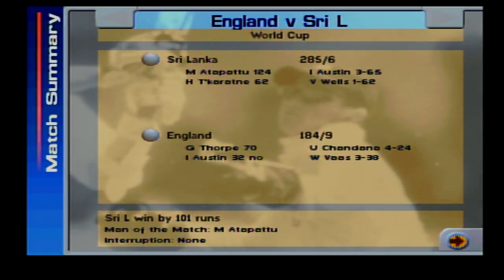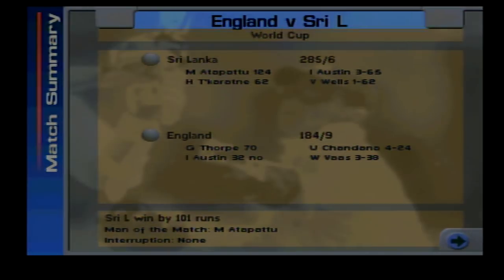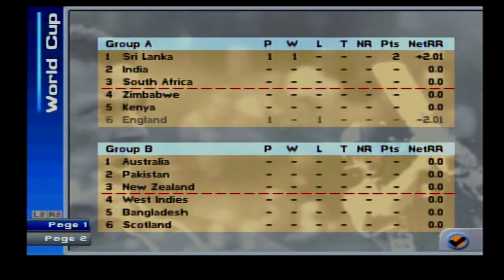Austin and Thorpe absolutely brilliant, both of them. Austin should be man of the match - he got wickets and he got runs. Unfortunately the centurion got the man of the match. He's the reason why they won. That is where we're going to leave the retro show today. If you've enjoyed this trip down nostalgia lane, leave a like below. Let me know what you think of the game in the comments - are you looking forward to Cricket Captain 2018 coming out next week? Subscribe if you'd like to see more. Thanks for watching and goodbye!